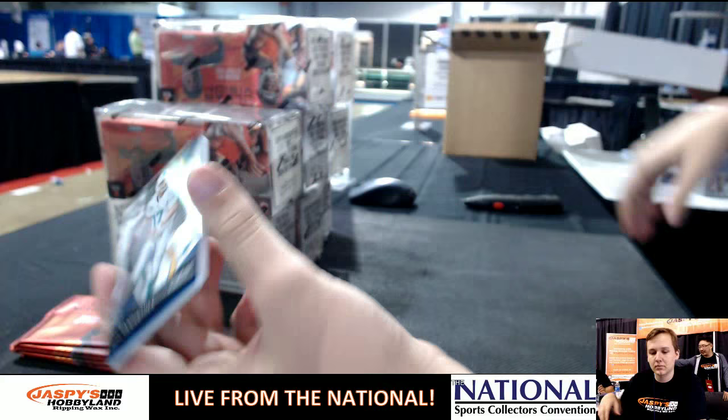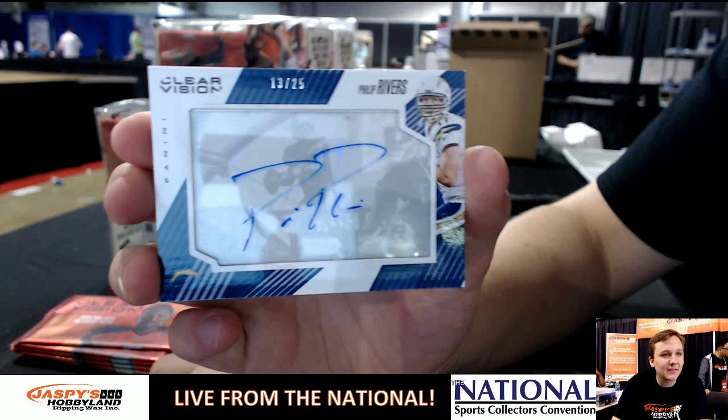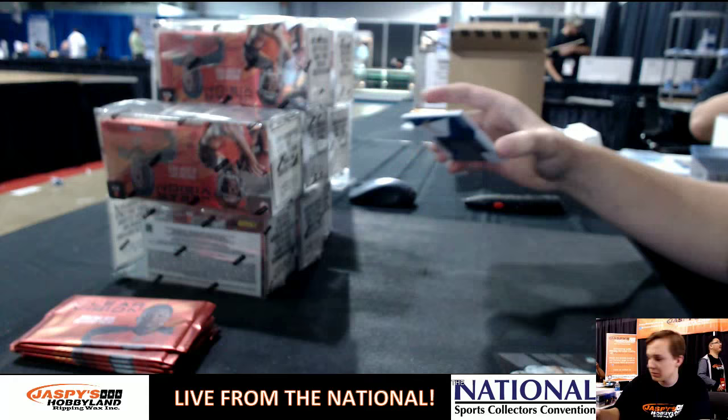We got Ryan Tannehill. Look at that — autograph right out of the gate! 13 out of 25, Phillip Rivers. Autograph for the AFC West, going out to David D., 13 out of 25. One autograph per inner case, so David D. ships that one.